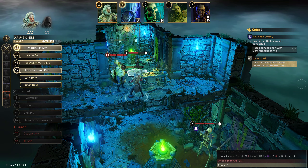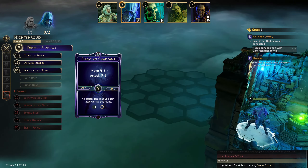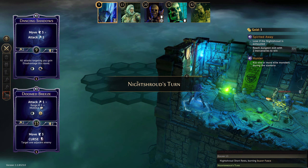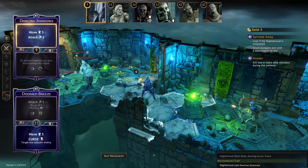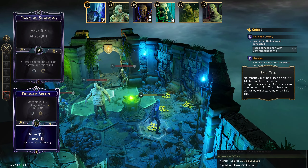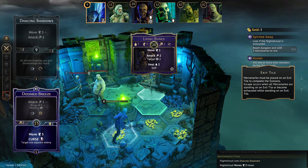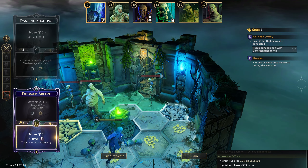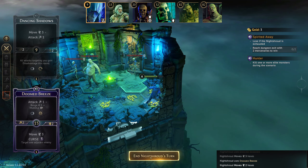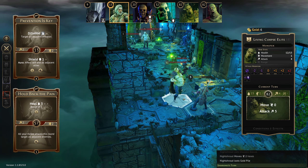Let's say Prevention is Key and Hold Back the Pain — we'll move across. I think it's going to have to be a short rest in the back. Dancing Shadows and Doomed Breeze to get in there and see what we're dealing with. Looks like the exit — don't leave anyone behind! They're not moving, at least. This guy is going to do a bit of healing and a little bit of movement. The Sawbones has moved zero — it's so frustrating.